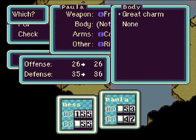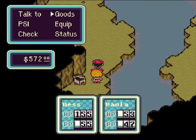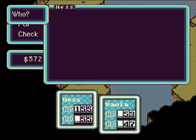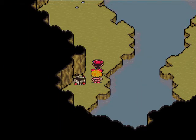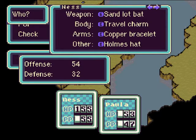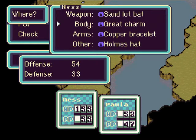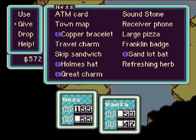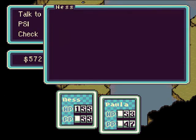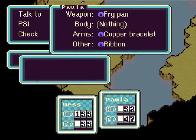Actually, defense will go down. Well, that's no good. What can a great charm do then? I'm going to give it back to Ness and try it out on him — his defense will go up, so I guess that's cool. What if I give the travel charm to Paula? Will that be good enough for her? Not really. Oh, whatever then.